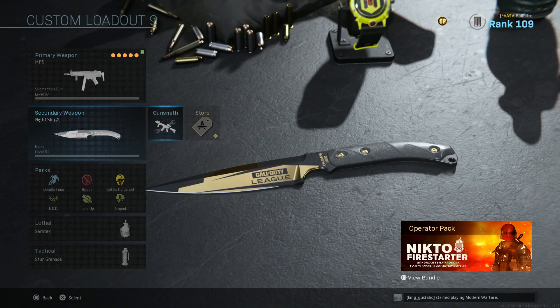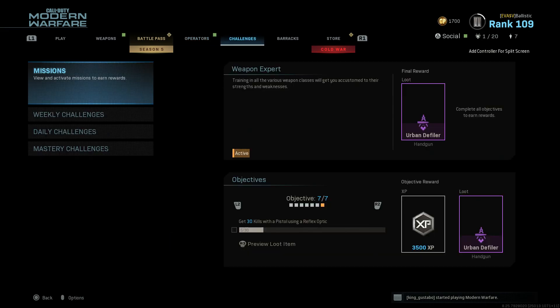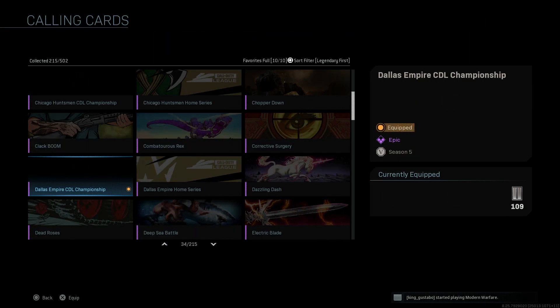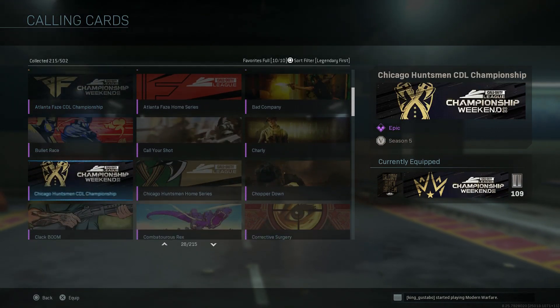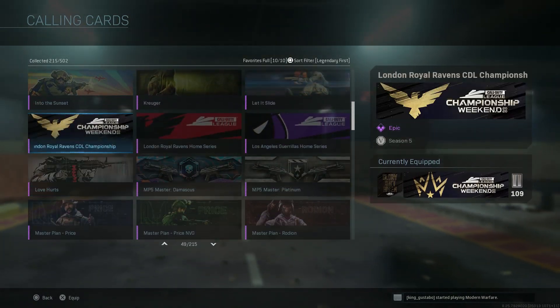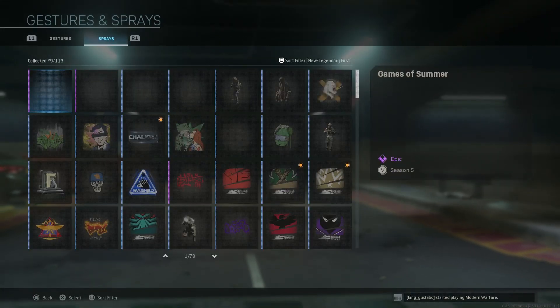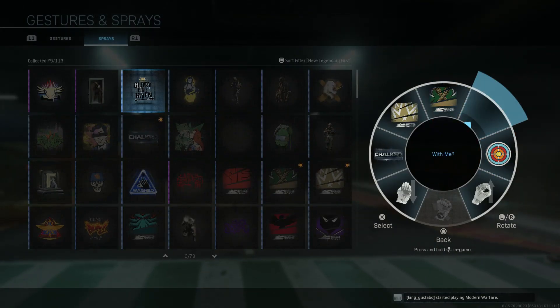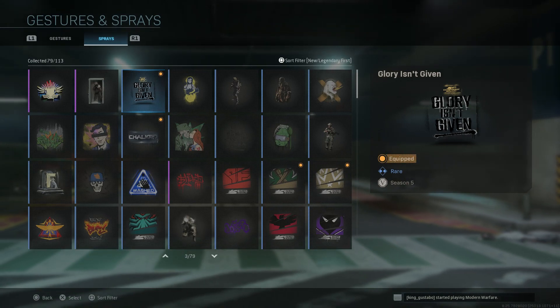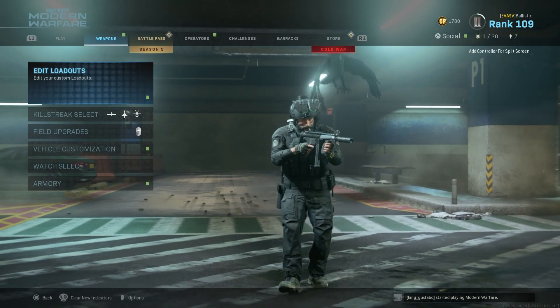If you don't have them you probably didn't watch my video, so subscribe so you don't miss out on this ever again. Here's a recap: calling cards - Phase, Gold Out, Huntsmen, Empire, Glory Isn't Given, and Royal Ravens. Emblem - Glory Isn't Given. And the spray, which I don't really use too much, but it's also Glory Isn't Given.